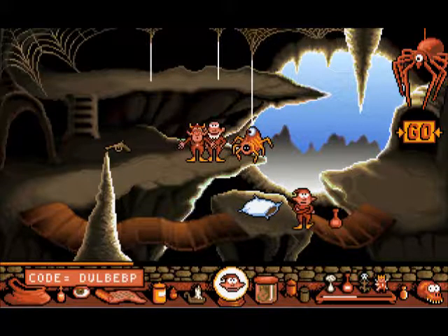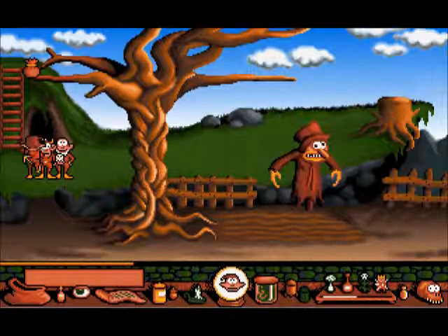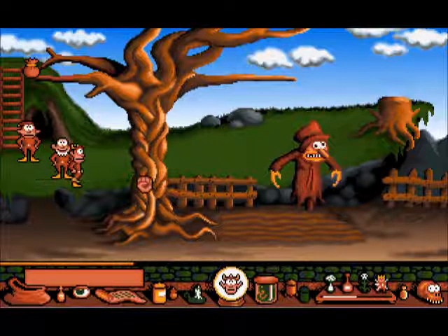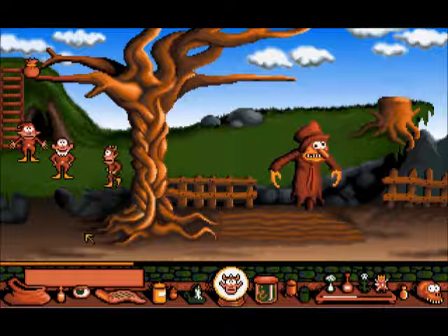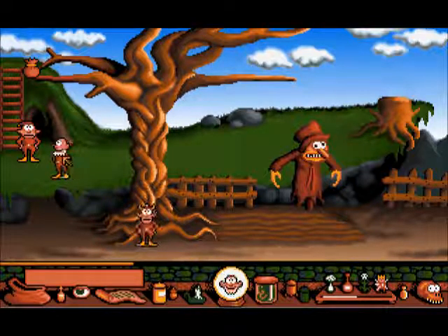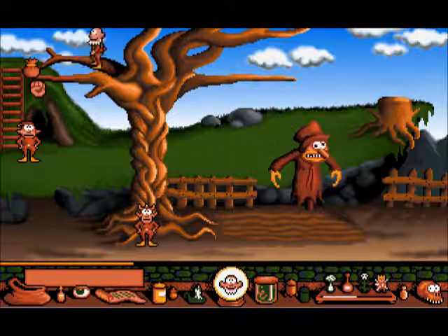The current password is DVLBEPP, but I also have the password for full health on the next level, so if I die I'll just fill it in. There are some lovely things but we can't get those. Punch the tree — no, go here next to the tree, punch the tree — no. We can go up, zap this — yay!